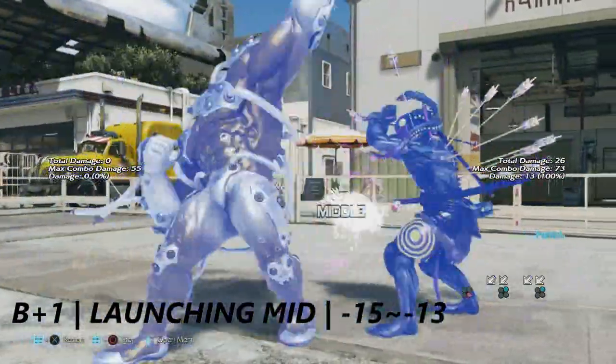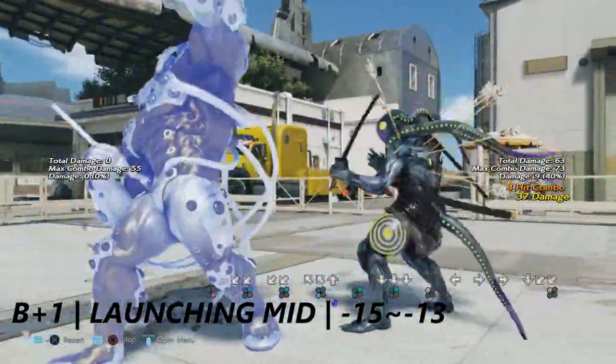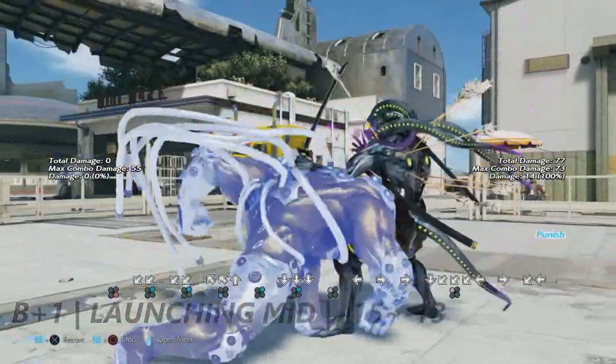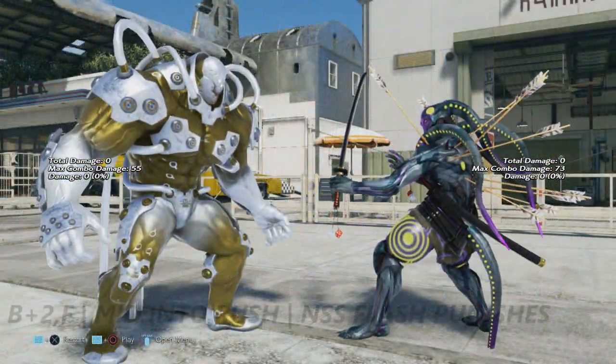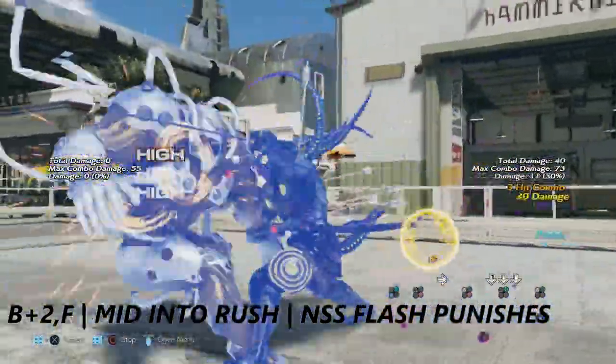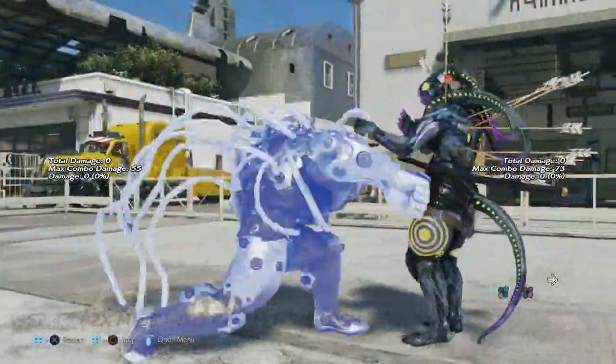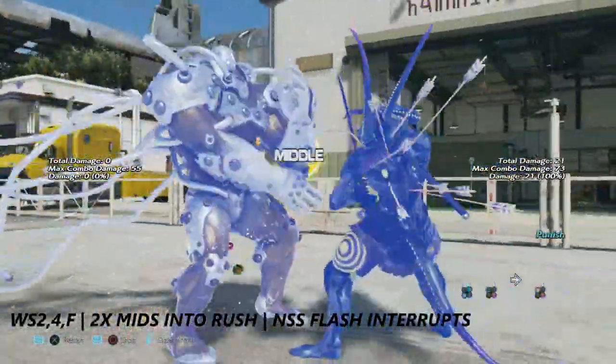You have to be careful and on point with this one. Back plus 2 into forward and while standing plus 2 into 4 into forward are two moves that will put him into his rush. No sword stance flash will interrupt either of them.